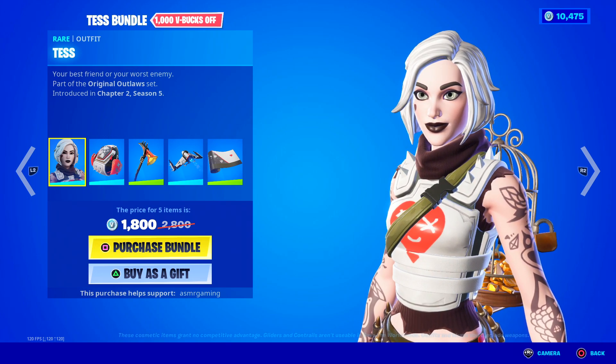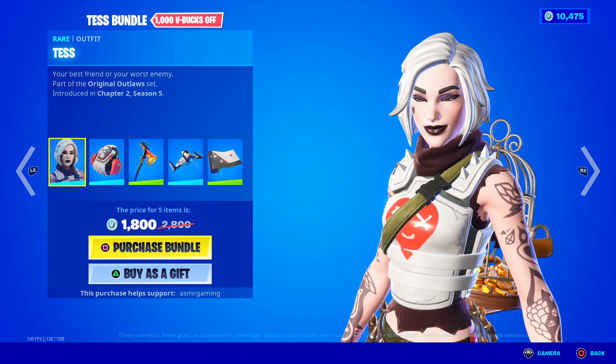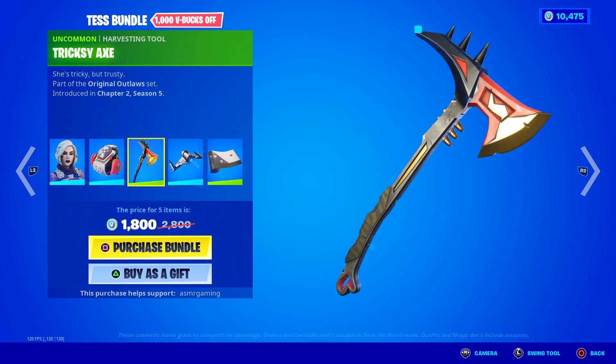I feel like she's related maybe to some of the other Fortnite skins — the Scully skin possibly, who knows. Here's the Trixie Axe harvesting tool: she's tricky but trusty. Has a nice little spark animation when you strike with it, pretty heavy sound as well. Simple — nothing too crazy or special, but still good.